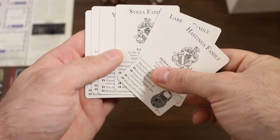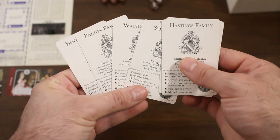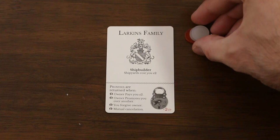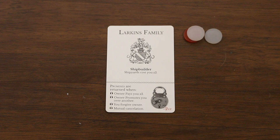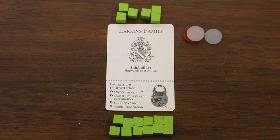We now move on to player setup. Give each player a family card and have them place it family side face up — families have special rules which will make more sense once you know how to play. Give each player five pounds and then cubes of a chosen player color, with the number depending on the player count. For our four-player game each player will be given six cubes placed above their player card, then twelve more placed below the player card forming the player's stock, with all remaining cubes returned to the box.